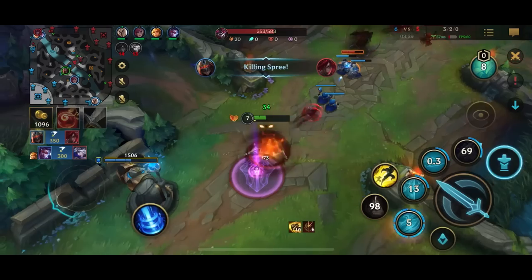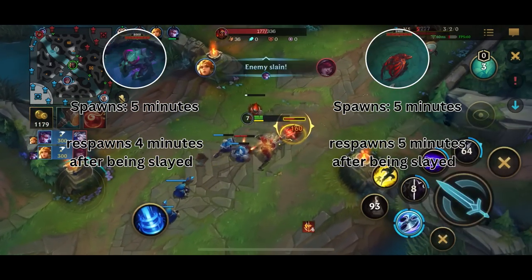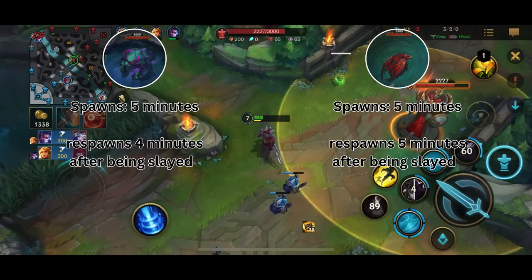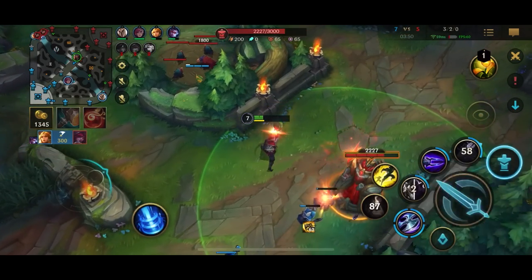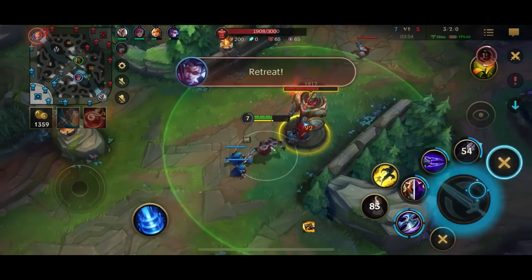Let's understand when these objectives spawn. The first Dragon and first Herald spawn at 5 minutes. The second Herald spawns 4 minutes after you slay it, while Dragons spawn every 5 minutes after they're slain. This means that when the objectives first spawn, you won't always know which one you want to get because they spawn at the same time.